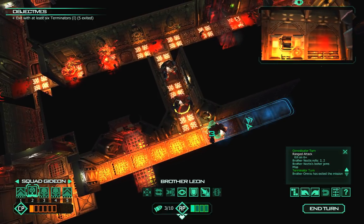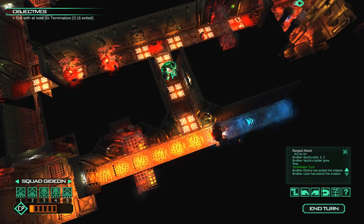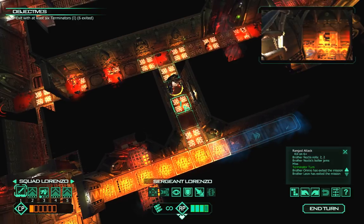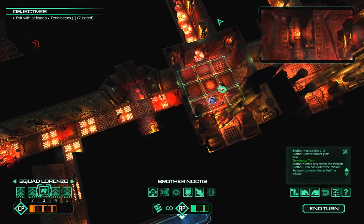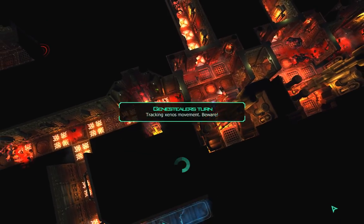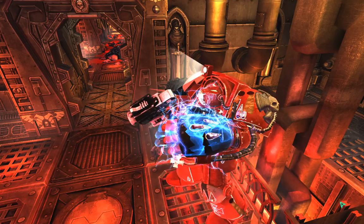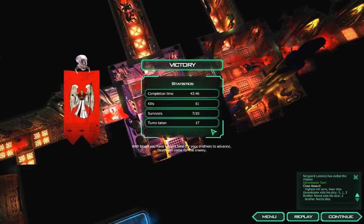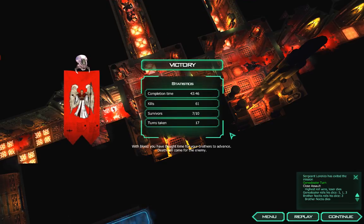You're going to withdraw as well — objective logged. Okay, we got six out. Do we save Brother Noctis? Brother Noctis will have to save himself. Seven marines out, one left on the field. Brother Noctis shall be remembered. We managed to kill 61 gene stealers which is a pretty good count, with seven survivors. Probably the best I could have done in 17 turns and 43 minutes.